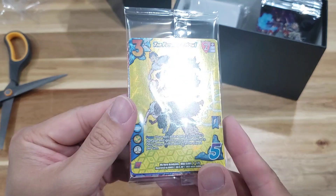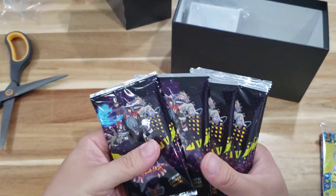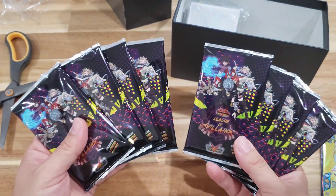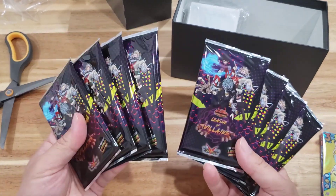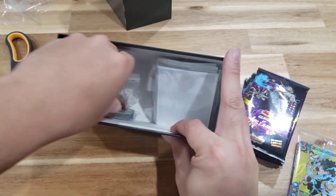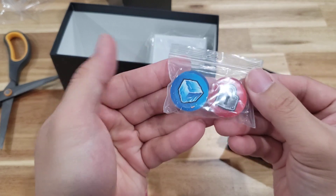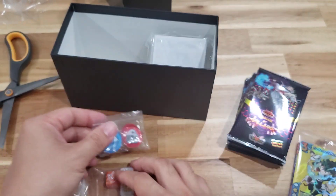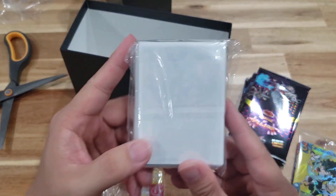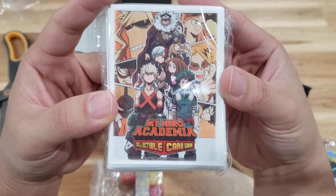Inside the Collector's Box we have the same manual as before, our promo pack, and this time eight — not four but eight — booster packs of the newest set, the League of Villains. We also got the die and the counters, looking absolutely amazing.